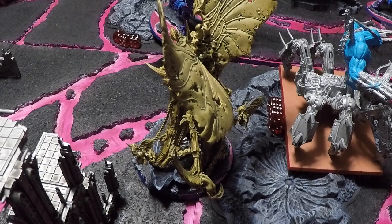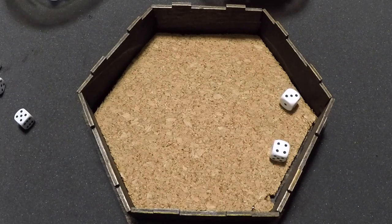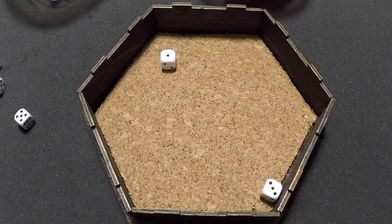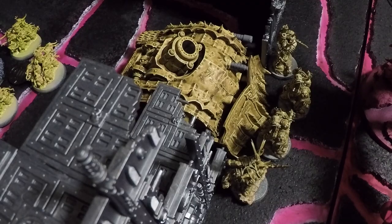Psychic Phase: Mortarion, the only Death Guard psyker remaining, attempts Miasma of Pestilence — Warp Charge 6, gets it with a 7. Kairos Fateweaver successfully denies with a 9 — Miasma does not go off. Mortarion attempts Blades of Putrefaction needing a 5 — fails with a 4. Death Guard uses their final command point to reroll the 1 — still fails. Both Psychic powers failed.